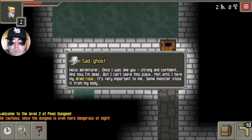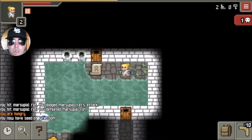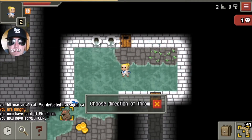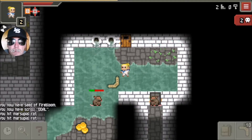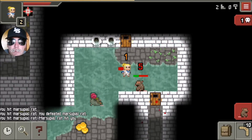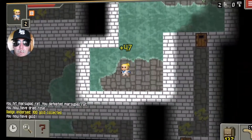This sad ghost wants the dried rose. The dried rose will drop from any enemy in the dungeon, but it won't spawn until you talk to the ghost, and it has to be on the same level - it'll always be on the same level. I go around looking. A couple of rats here - the first one dropped the dried rose. Pick that up and take that to the ghost.